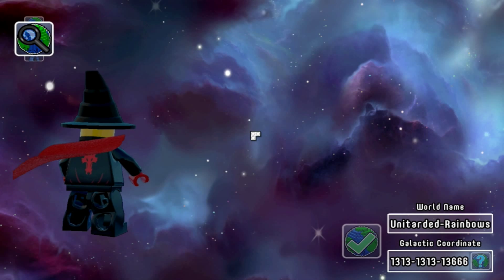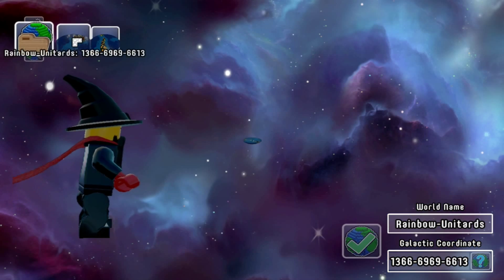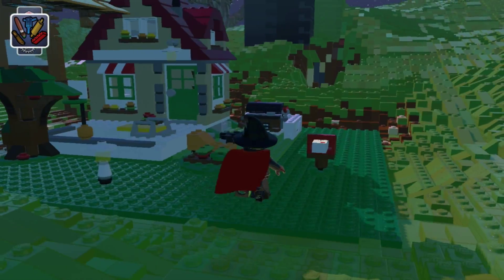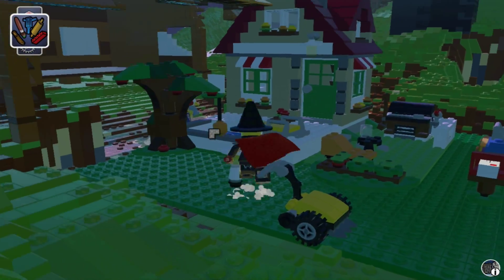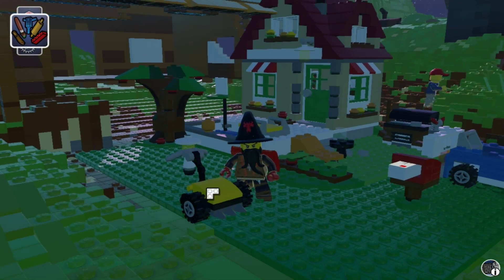And we can go to the world that I originally made and I can show you that one. It was just me throwing down things - I had no idea what I was doing, and I still don't. I have no idea. This is like the first time I played Minecraft. Alright, so this is the play set. I placed it on top of a house so it kind of broke through the house. So that's cool, it smooths it out.